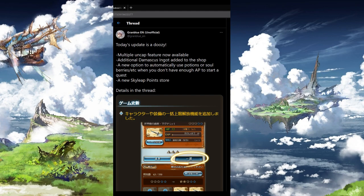Hey guys, Flair here. Today in Grand Blue Fantasy there was an update in which they added multiple features, especially the new Skyly Pons, which I'm going to talk about today and I'm going to tell you guys how to install it on PC or on Android.